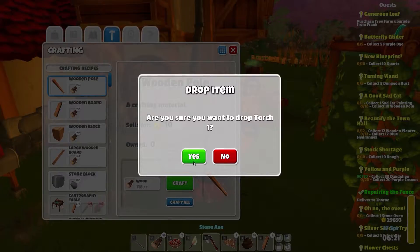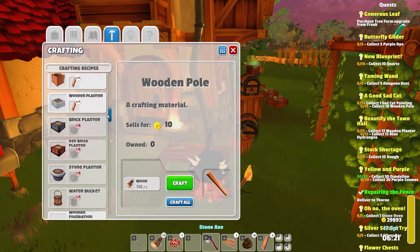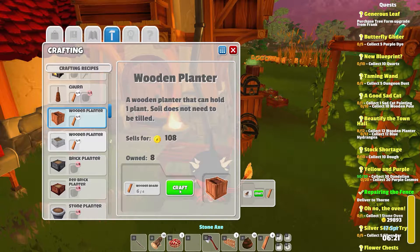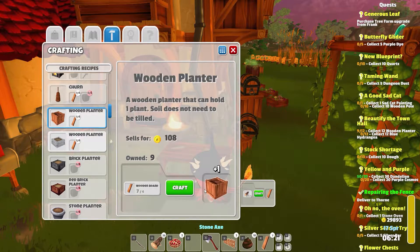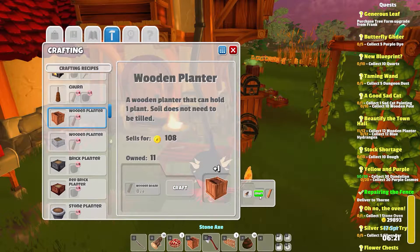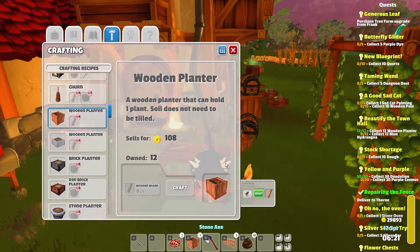I'm gonna dump that torch out of my inventory just for a moment. Let's make these planters so I can get rid of those. So that's 9, 10, 11, 12. Okay, so we've got the planters. That's good.